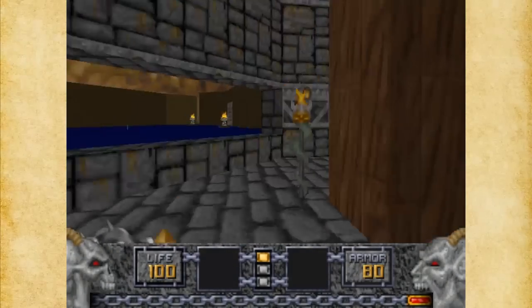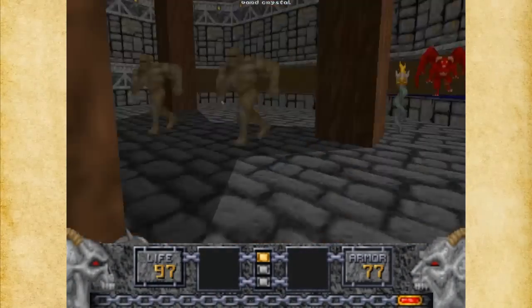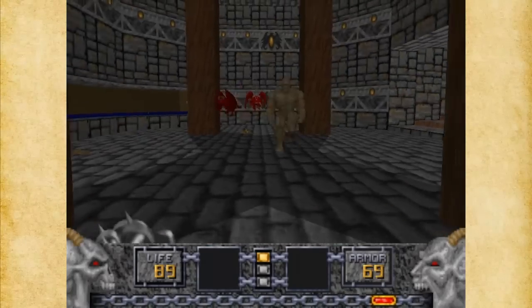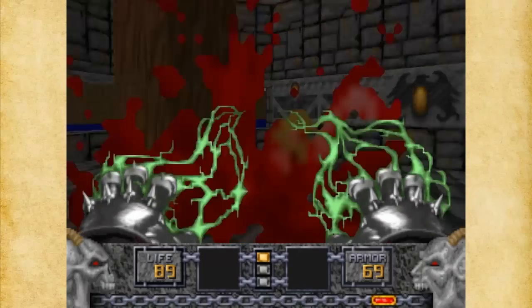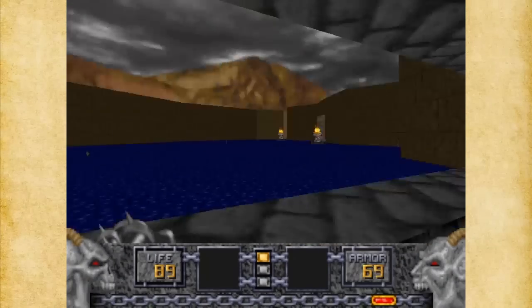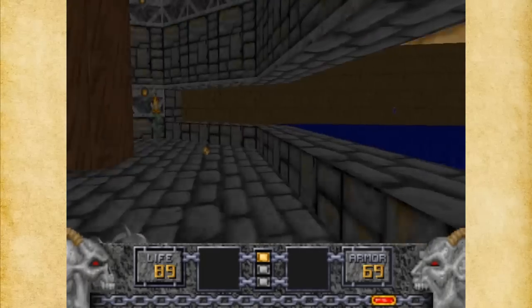We go up here — there are a few golems up here. Keep moving if you're attacked by golems because gargoyles will try to flank you, but it's not too bad. Here we have another area we'll look at later. There are a lot of items here, so hint hint — we can go over there eventually.